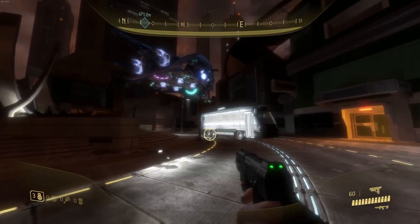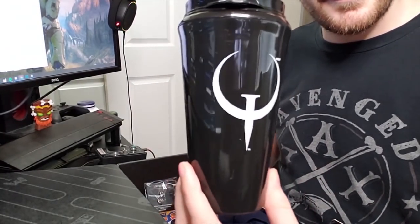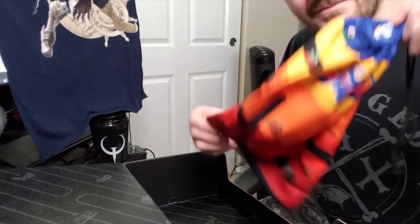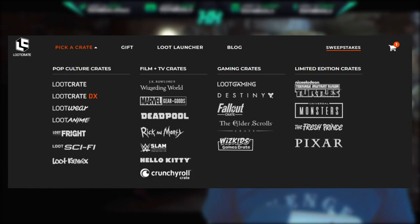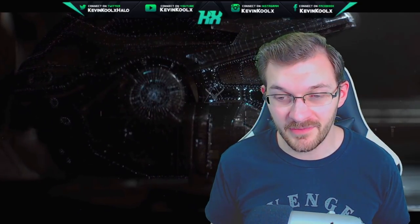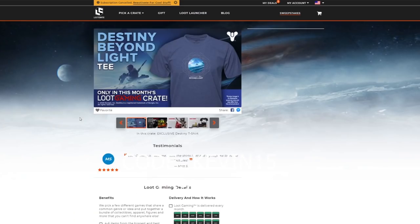Being a lone soldier in the streets of New Mombasa, you'll need some proper gear. Loot Crate is a bi-monthly mystery box sent to your house with fun gadgets and gear. Halo has previously partnered with them for the Legendary Loot Crate, but they also have crates for gaming in general, Destiny, Fallout, Elder Scrolls, Marvel movies, Rick and Morty, WWE, sci-fi, clothing, anime, and Harry Potter. Check out the link in the description and use code Kevin15 for 15% off — it also helps support the channel.